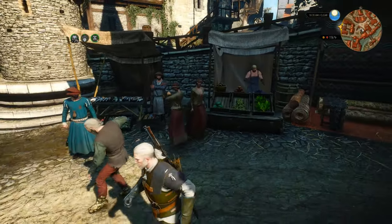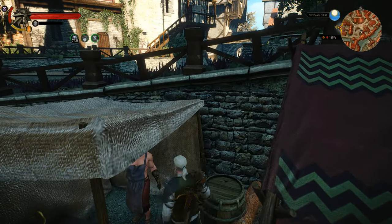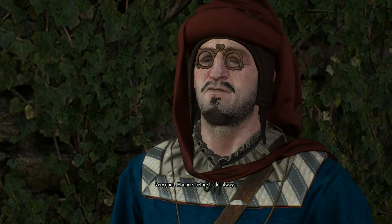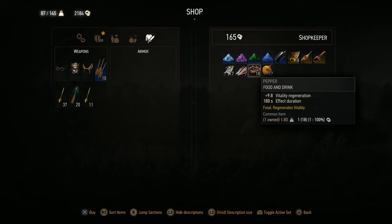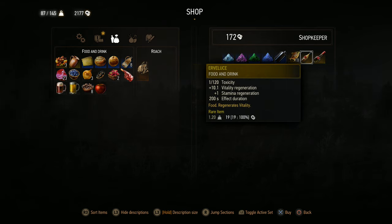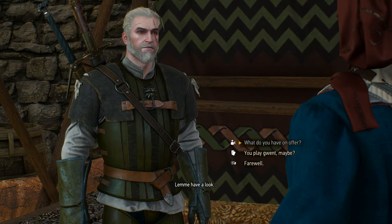There should be another merchant over here — yes, this guy. 'No need to push, enough for all comers.' Let's see what he has. He's got some crafting materials. These peppers are really good because they weigh very little, cost very little, and their recovery is decent. I'm going to buy about seven of them. These other items cost a lot but last quite a long time.